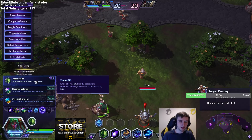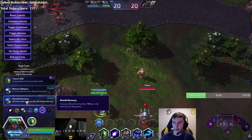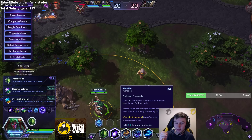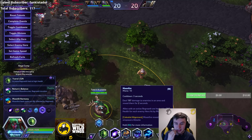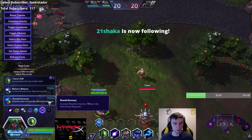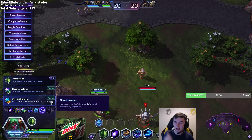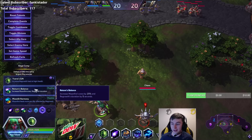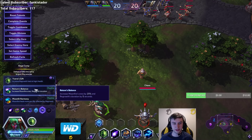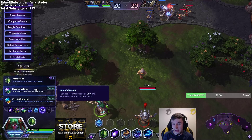When we hit level 16, that's where things get more interesting. Moonfire's heal is increased by 15% per ally affected — realistically you can have about 5 allies affected, that's 75% more healing from this, which makes up about 60% of your total healing. So Moonlight Harmony is a very strong talent. The one I think I'll go for most of the time is Nature's Balance: increases Moonfire's area by 25% and Regrowth's duration by 5 seconds — makes it easier to keep Regrowth active on teammates.